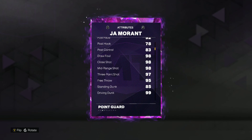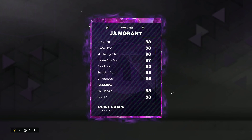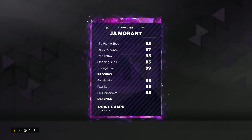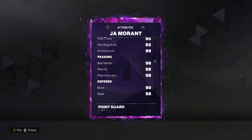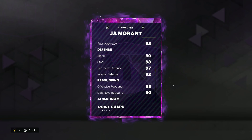He's going to be super athletic and can definitely knock down threes, shooting at a very high level with a 97 three-ball, 98 mid-range — that's probably one of John's specialties. He's also got a 99 driving dunk, so he's going to be great at getting to the rim, plus a 98 ball handle and great defensive stats: 90 block, 98 steal, 97 perimeter, 92 interior defense.